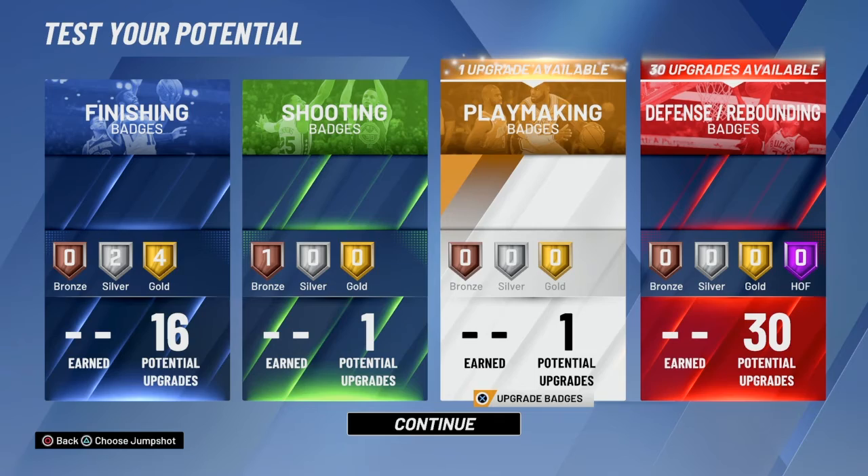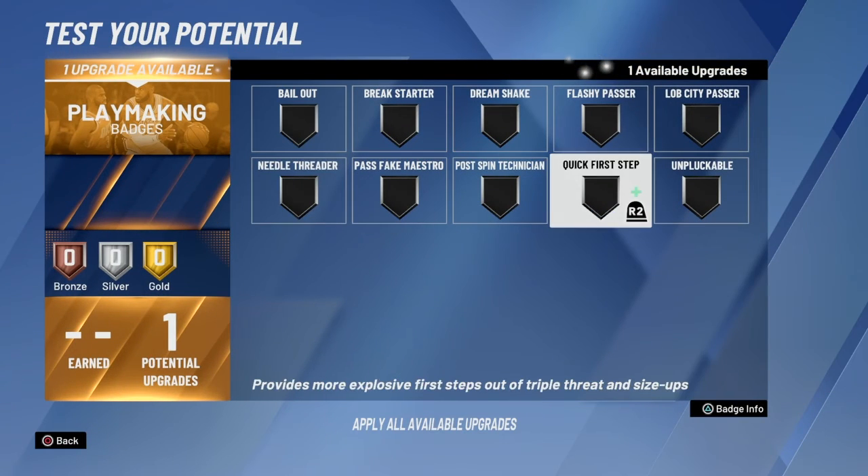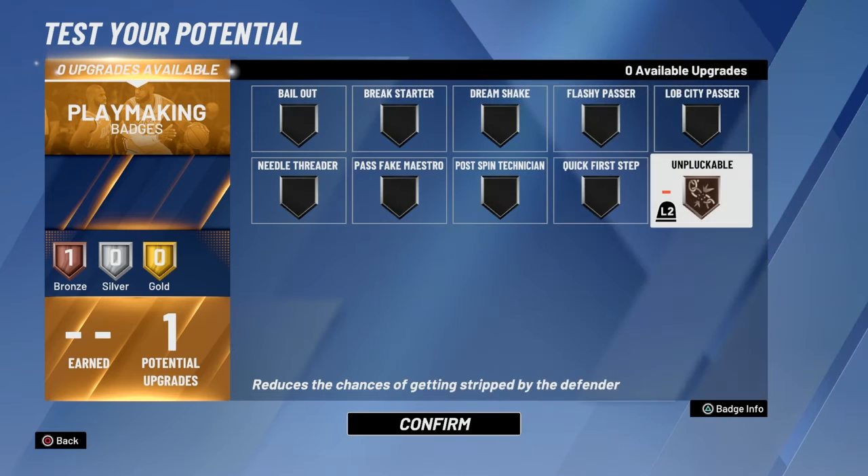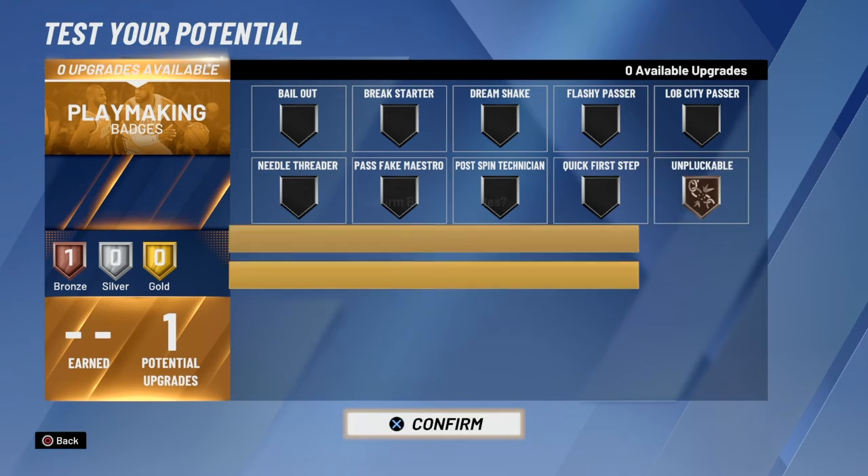And then on playmaking, you either want Quick First Step or Unpluckable on bronze, because you will be able to take the ball up the court since you're very fast. I just chose Unpluckable.